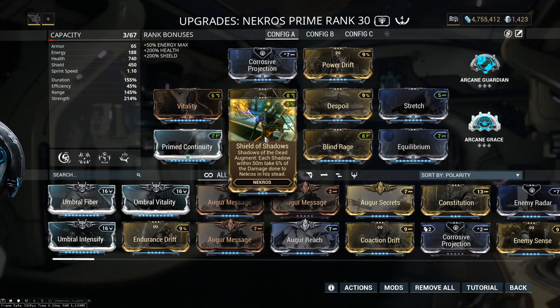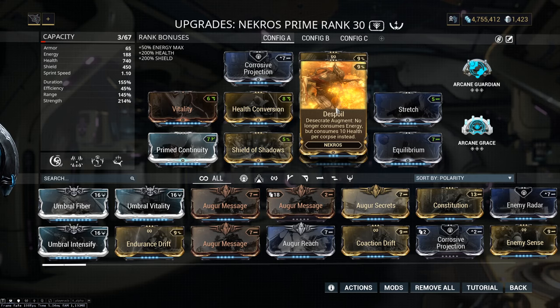Now we have another syndicate mod, but for his 3 — Despoil. This mod allows you to use your health instead of your energy for your 3, which is the more loots ability. That means when you kill an enemy and you want more loot from the dead body, it will take 10 health per body. That's very good because we don't need energy. Be careful though — sometimes you run pretty low on health, for example if a Saryn is in your squad and you have your 3 active with a lot of range, you gonna lose health but the bodies are too far away for picking up the health orbs they drop. So be careful about who is on your squad — honestly this is why I use 145% range. If you have this problem, just turn it off, pick up some orbs, and then activate it again.